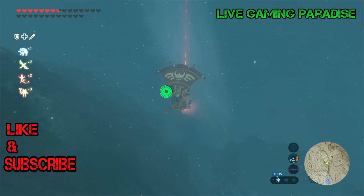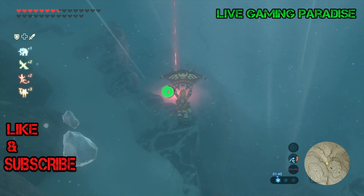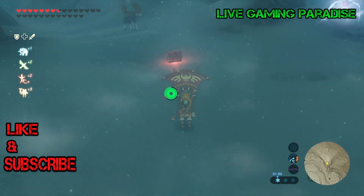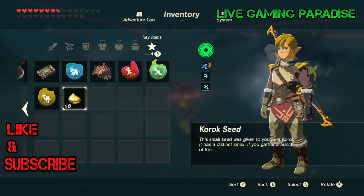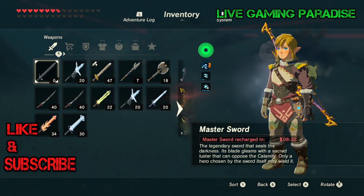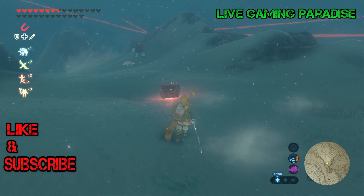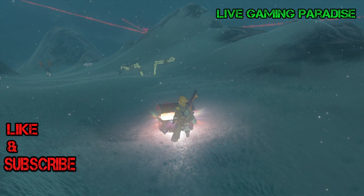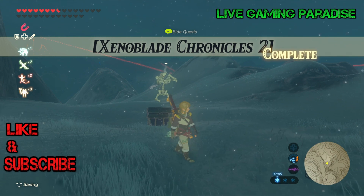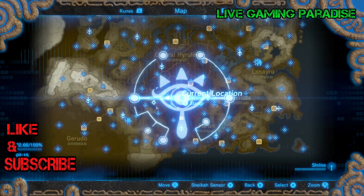All you need to do is glide down and get your trousers when you reach the chest. There are some enemies near the chest so make sure you avoid them or get rid of them. I collected the salvager trousers and went into a nearby tower to show you the full armor — it's obviously too cold to put it on at the snowy peaks. Those are the salvager trousers. I went to the Great Plateau Tower to show you what the new armor looks like.